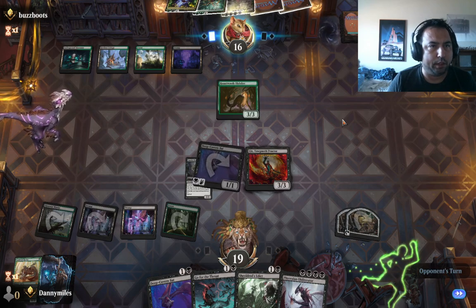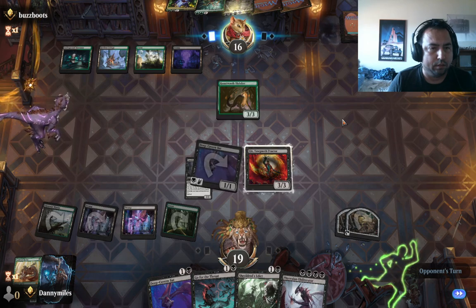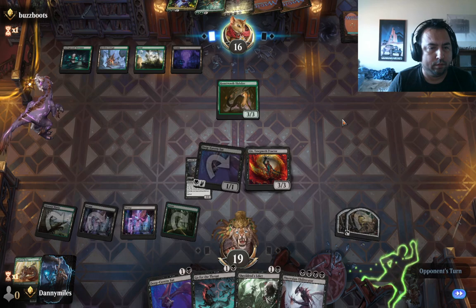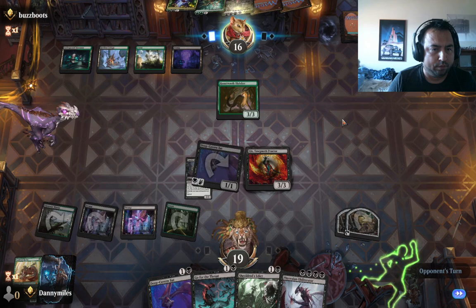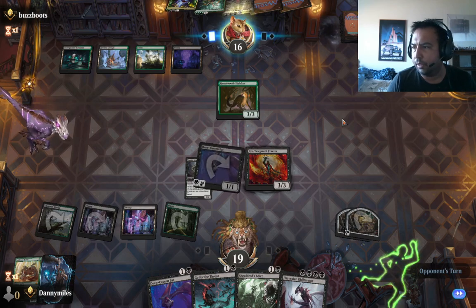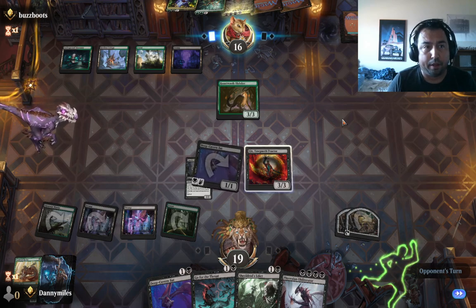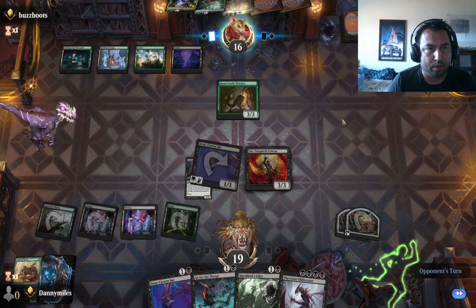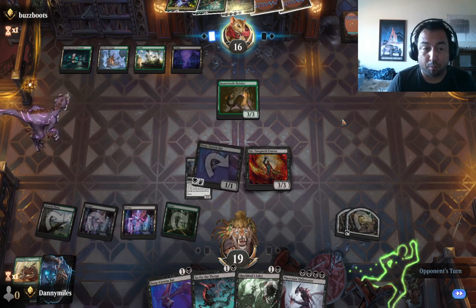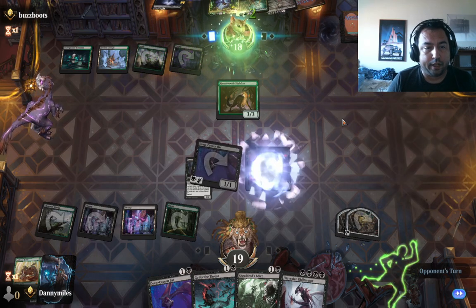He's going to put the 5-5 down. I'd put the vehicle down — I think it's smart. I suppose they're trying to figure out if they want to remove my creature as well. I think that's probably the play — pay four, get rid of Gix. But I also have a lot of mana right on the board. I have six mana on the board. Yeah, that's probably the right move.